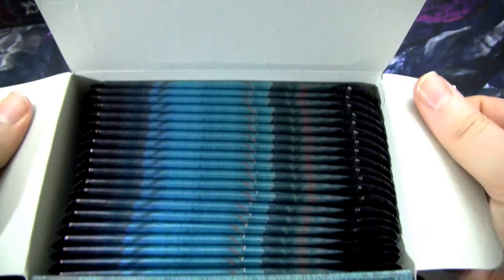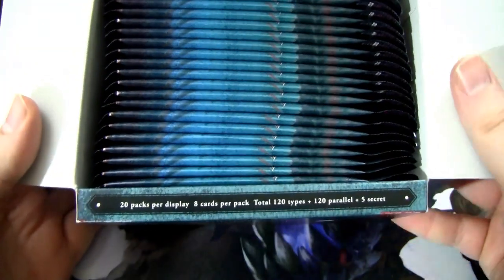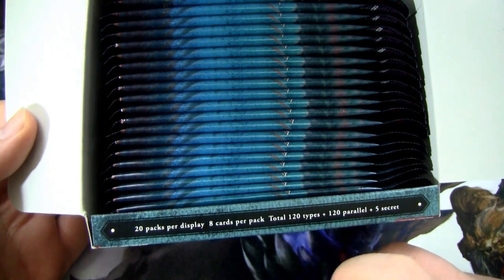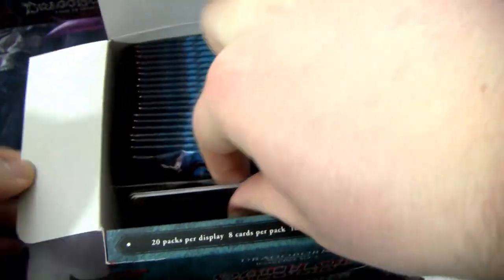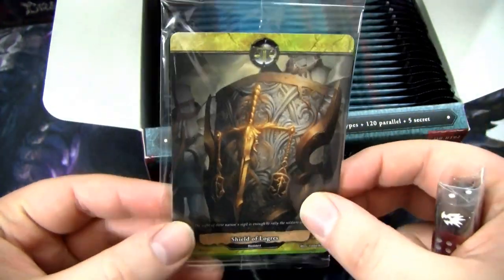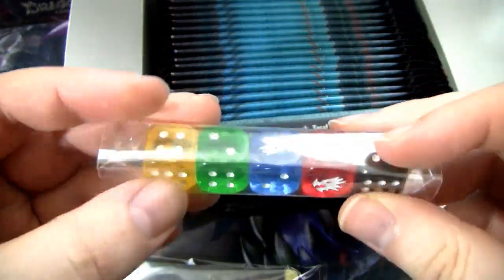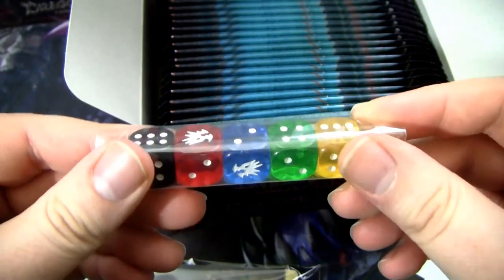Let's pop up the top and look at the booster packs. Unlike most of the other games I open up on this channel, booster boxes of Dragoborn don't come in 36 packs like Force of Will or Magic the Gathering. They come in packs of 20, and each pack only has 8 cards. That's not too big of a deal because the set's only 120 cards - pretty small set. Each box should also come with a set of banners, which are your resource for the deck, and a little dice pack. These ones are clear dice, whereas if you bought the first booster box, they were not clear dice. I think you have to use the clear dice in sanctioned tournaments.